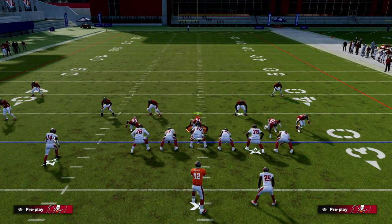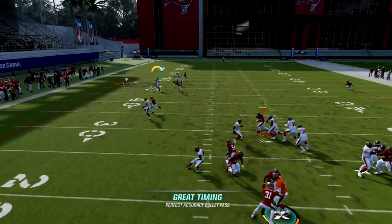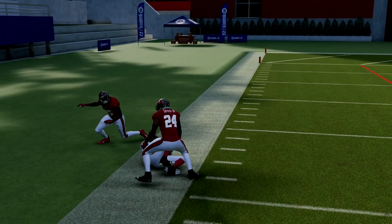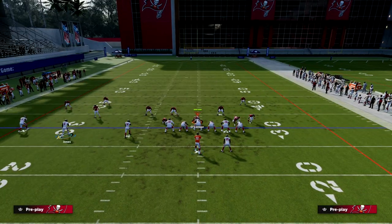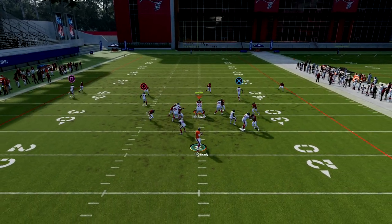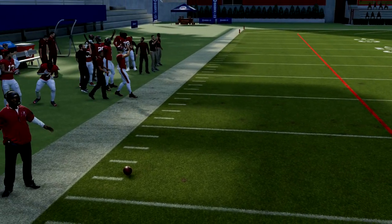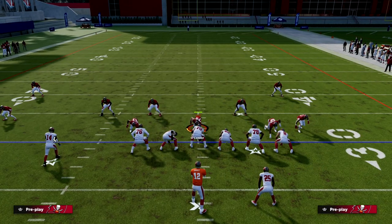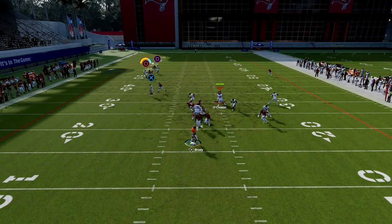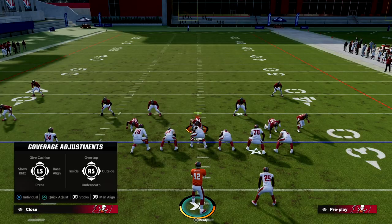Against Cover 2, your corner route gets over the top of the zone drops, and you have your drag as a checkdown. Man coverage is not going to consistently bag this corner route. I've seen man coverage occasionally do it, but with Short Route Running Elite, probably 75 to 85 percent of the time that corner route is going to get open. Like the last play — it bagged it once, then it was able to hang with me twice — you can change things up.